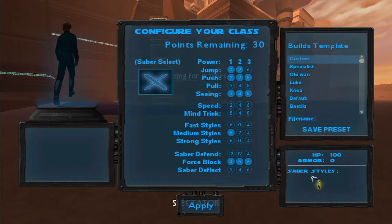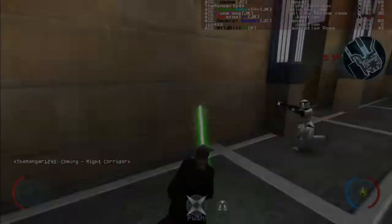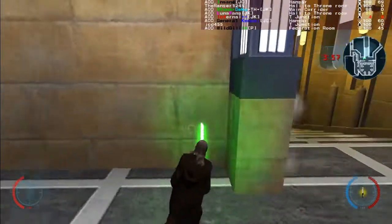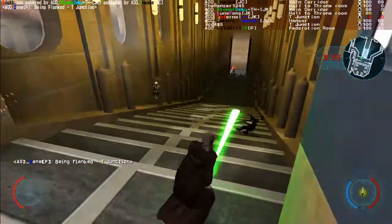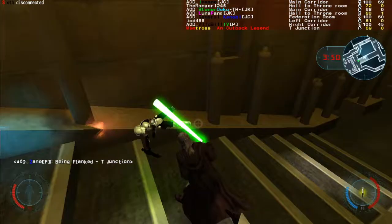The saber defense upgrade is essential to almost every Jedi's kit. It allows the Jedi to block blaster bolts and saber strikes. Each level grants a better blocking radius. Most of the time, keeping the ability at level 3 is optimal, so the specifics of each level will not be discussed in this video.